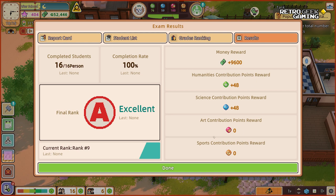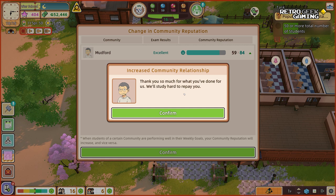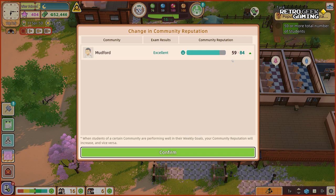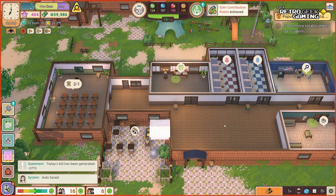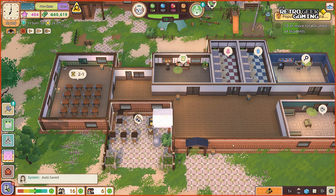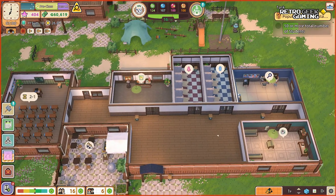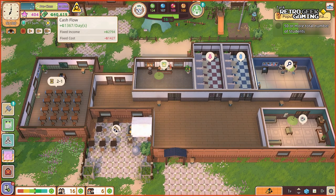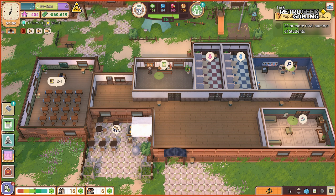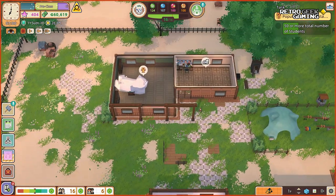We got some money, some points — lots of points! We are current rank number nine. Increased community relationship — thank you so much for what you have done for us. Our reputation just went up a whole lot. Everyone has been putting in serious effort, especially you, headmaster. We just got an achievement for finishing our week, everyone passed, we got an A — that's so good! We got some research still happening — we're researching art, so very soon we'll be able to offer art classes. We have a nice cash flow of plus 1,300.